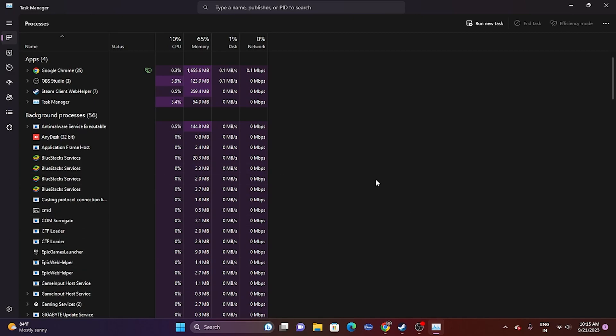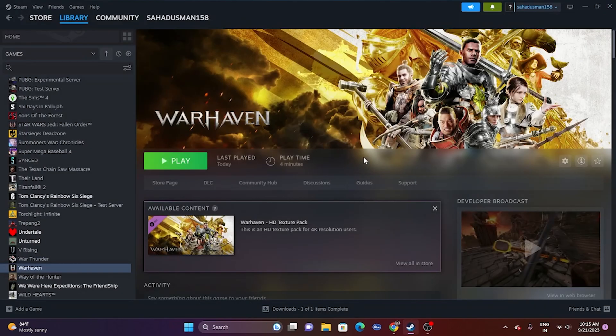The next fix is to unplug all USB devices. When trying to play the game, you might have a joystick, controllers, or Logitech racing wheels connected. Remove everything, then launch the game. After the game successfully launches and you're in the game, connect the peripherals back — you can continue using them with no issue.